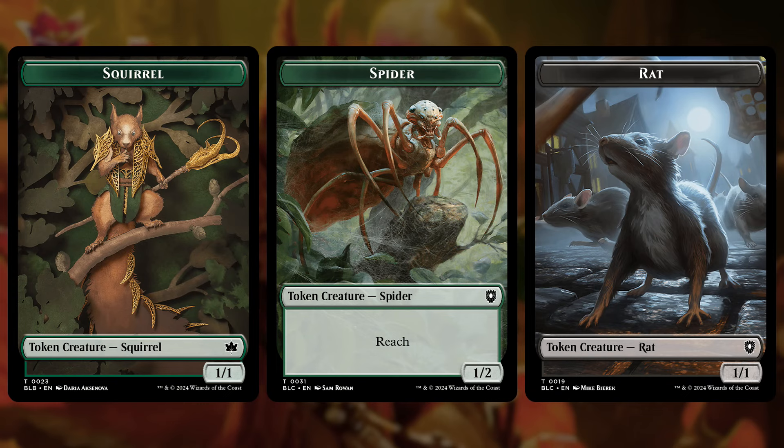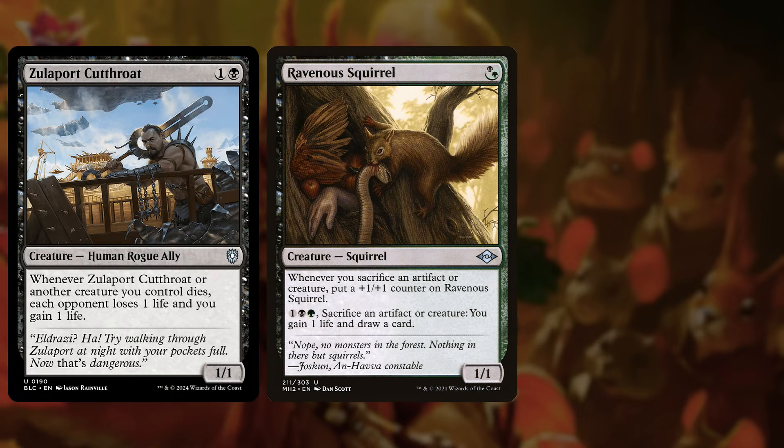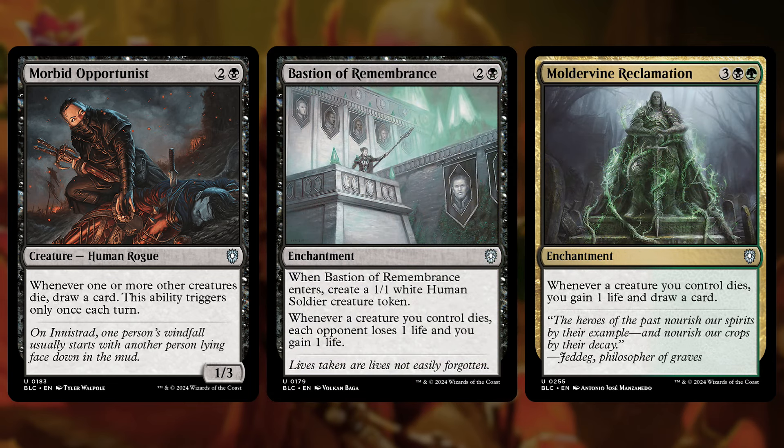All these tokens lead to the second major theme of the deck: death triggers. Because we have so many tokens, I don't have time to go over all of them, but you'll find tons of stuff like Zulaport Cutthroat, Ravenous Squirrel, Poison Tip Archer, Morbid Opportunist, Bastion of Remembrance, Moldervine Reclamation, and so on. The important thing is they all do stuff when something dies, and lots of stuff will be dying because you make so many tokens.